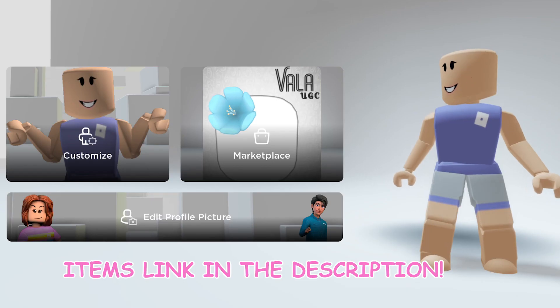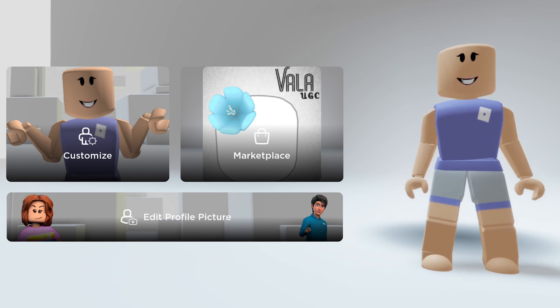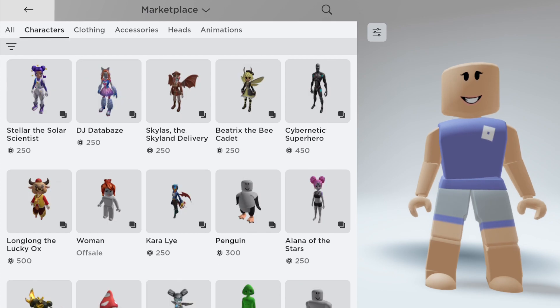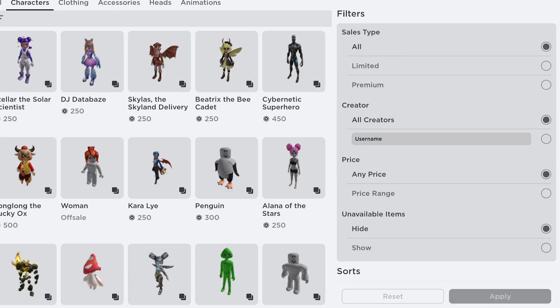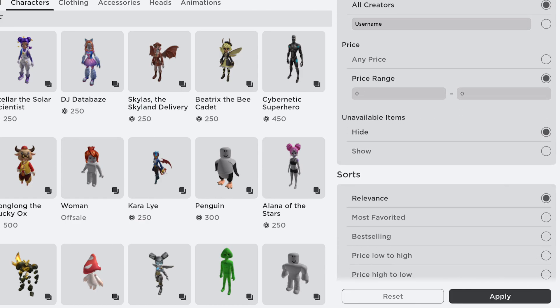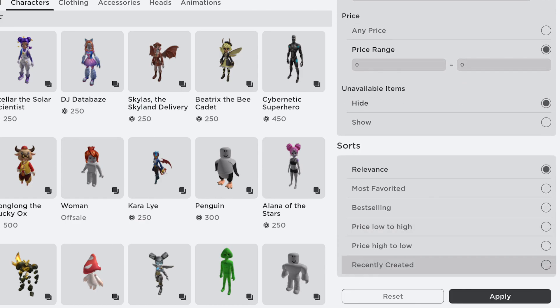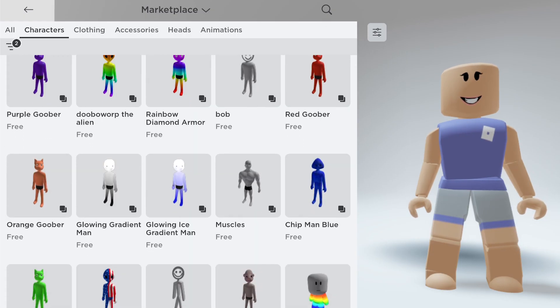Let's go, I'll put the items link in the description. To get it, go to Roblox Marketplace. Click characters. Then click the three lines. In the price, filter the price range to 0 minimum to 0 maximum. In sorts, click the recently created. Then click apply. This gets you 48 characters.